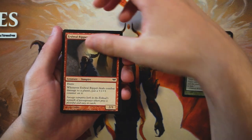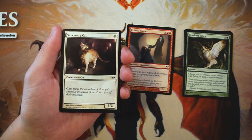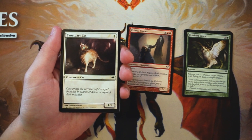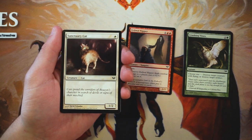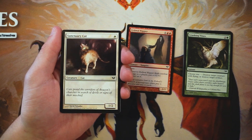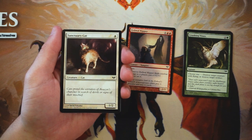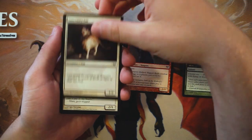Sanctuary Cat is a one-two vanilla creature for one white. Honestly not a bad one-drop — it doesn't do anything special, but a one-two for one is slightly above average. In general, you're not going to pick this up unless you're in white and it's late in the pack with nothing else to take. The only real reason to play it is for curve consideration, since you generally want one to three one-drops in your deck. It can fill out that curve, but it's not super exciting.